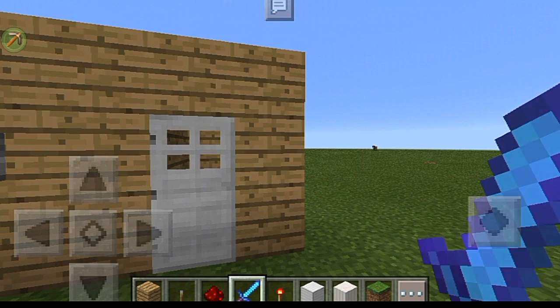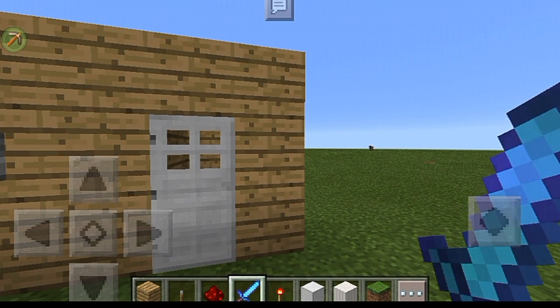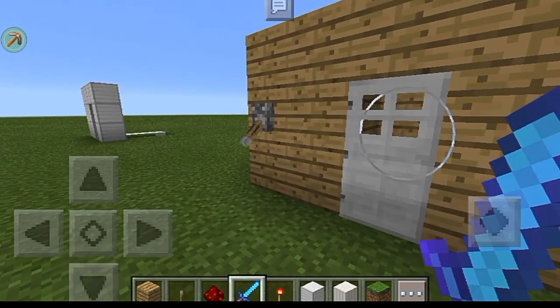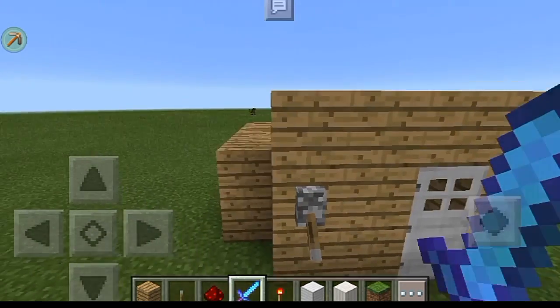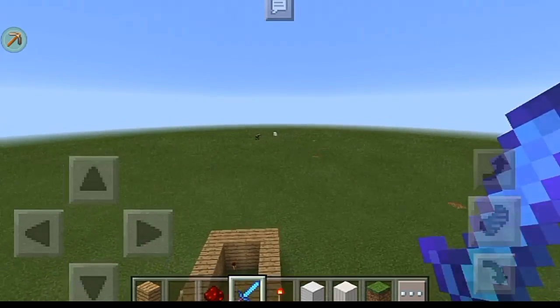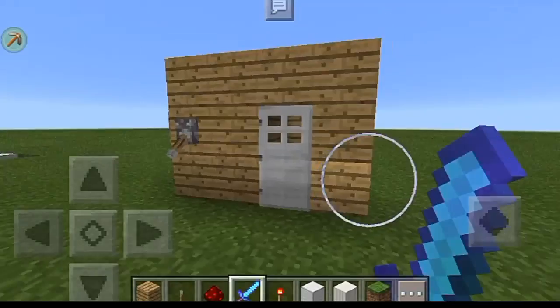What's up you guys, GTZ here, and I'm back for some more Minecraft Pocket Edition how-to videos. For today's video I'll be showing you how to make a lockable door on MCPE.